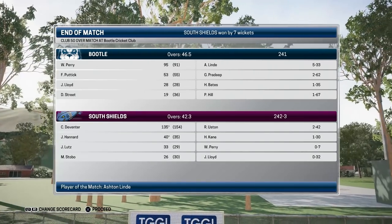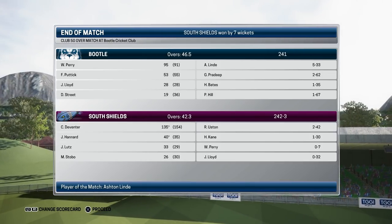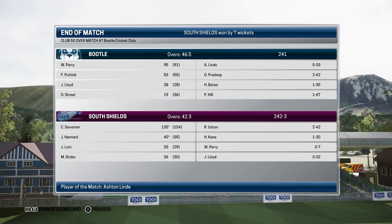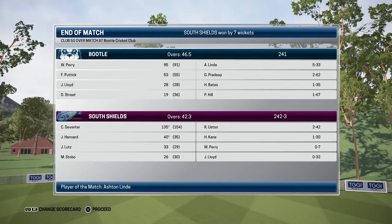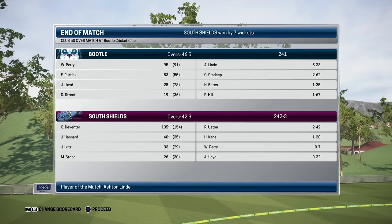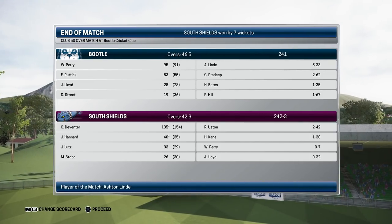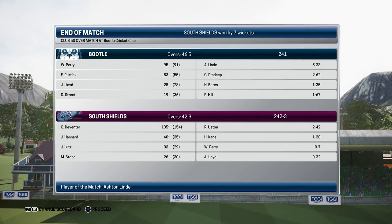Devon scored 135 not out from 154 balls, and we played pretty decently for our 40 off 35. Harry Kane there was one for 30 and Ryan Uston with two for 42. That is going to be that for this episode. If you've enjoyed that, make sure you leave a like down below — it really does help me out. Subscribe to the channel for regular cricket content and I hope you guys are having a wonderful day. Thanks for watching and goodbye.